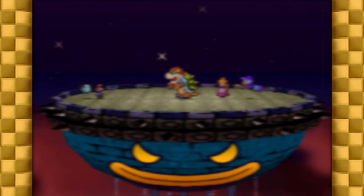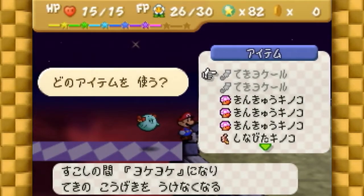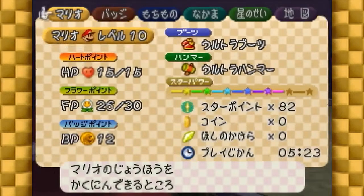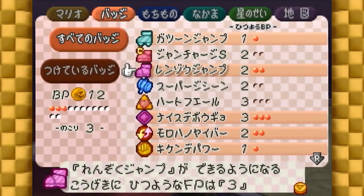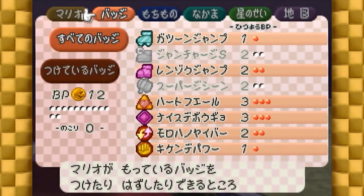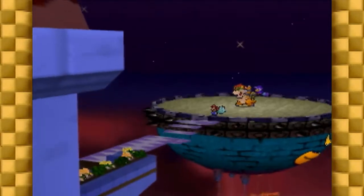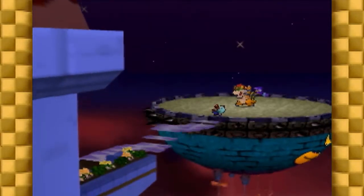With blocks out of the way, we can get into the fight itself. The fight is exactly the same between the beginner and expert routes, but the beginner route has backups in case you mess up. The items you need to win consistently are 1 repel gel and 2 life shrooms. The beginner route will have you enter with 2 repel gels and 3 or more life shrooms. You should also be entering the fight with power jump, power bounce, HP+, damage dodge, P up D down, and mega rush equipped, and Bow as your active partner. The best way to think about this fight is to split it up into 4 separate sections.